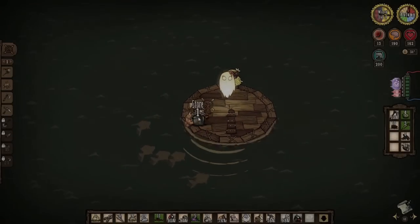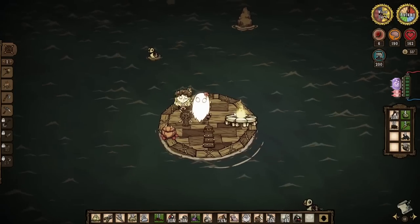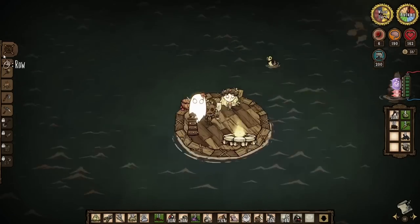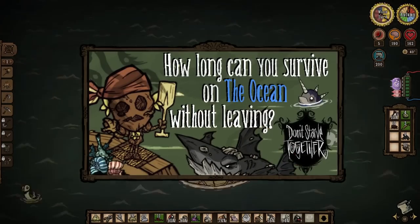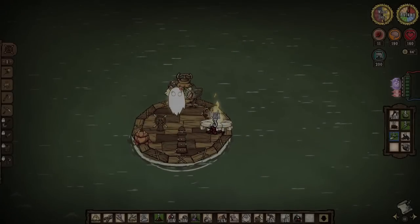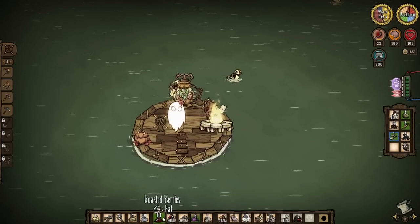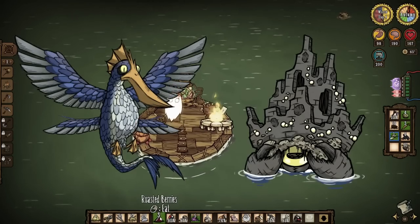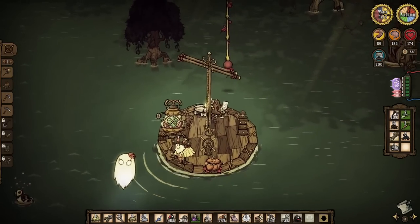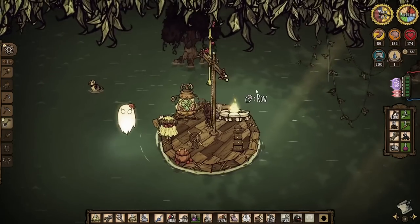The ocean in Don't Starve Together is a commonly underappreciated part of the game, despite taking up a majority of the explorable space. So what better way to appreciate the ocean than restricting ourselves to see how long we can survive on it? This was more of a personal desire — I've never fought any ocean bosses like the Malbatross or Crab King, and I've only ever had figs like once. I'm hoping this challenge will help me appreciate the blue marble we live on.